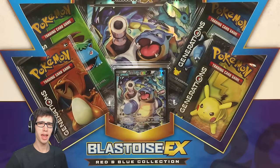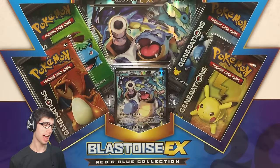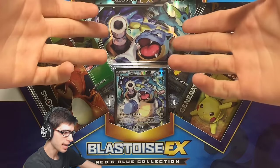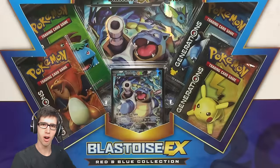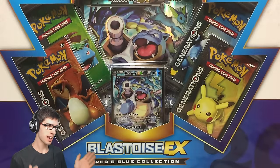What's cracking YouTube, my name is Brody and welcome to another Pokemon Trading Card Game opening. Today we are back with a Blastoise EX Red and Blue Collection. This is actually the European Red and Blue Collection, because as you may or may not have noticed, it actually has a jumbo card in the background of the Blastoise promo instead of a figure.